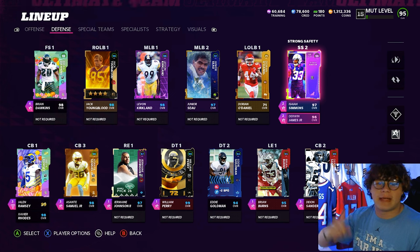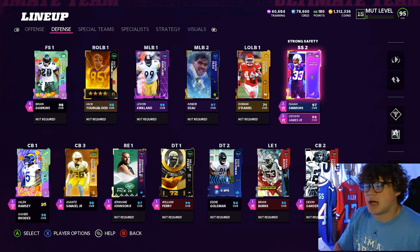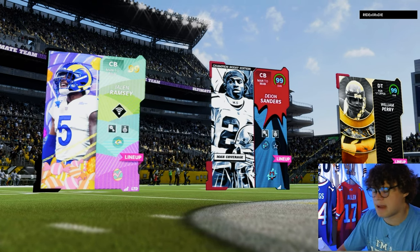There are a couple of schools I'm waiting for like LSU and Alabama — there are some golden tickets and those are really good teams — but let me know what combinations you guys want to see. That being said, let's get into the gameplay. Our top three are Jalen Ramsey, Deion Sanders, and William Perry. This is definitely a strong defensive team.